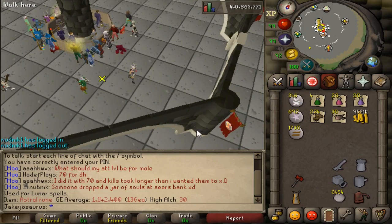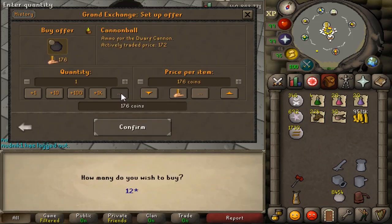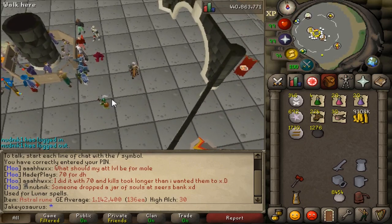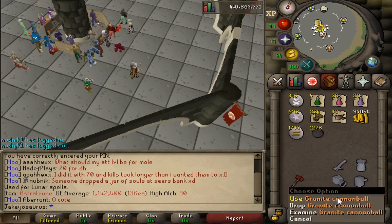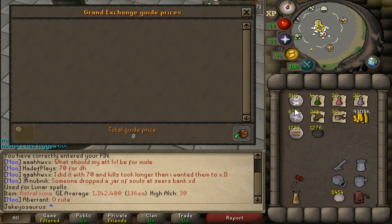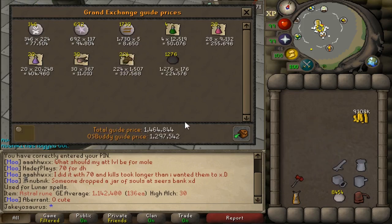The only cost left is the cannonballs. I started with 9,730 of those, take away 8,554, equals 1,276 cannonballs used. Are the cannonballs worth it? Probably not. Some of the time they'd hit a 20 or a 30. My cannonballs were granite-dusted from the gargoyle boss, because I had the dust and may as well use it. So the total cost — runes, potions, fish, and cannonballs — comes to about 1.4 mil.